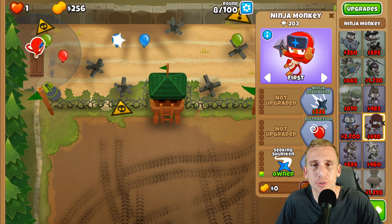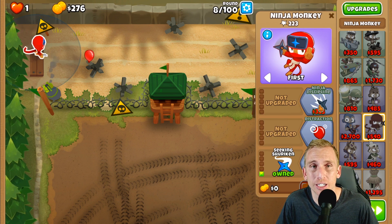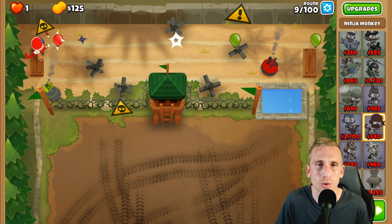We got Seeking Shurikens first, then get Ninja Discipline, then Sharp Shurikens, and then Double Shot. That's how we're starting this one off — a little different than we normally do, because we would normally go for our hero first.